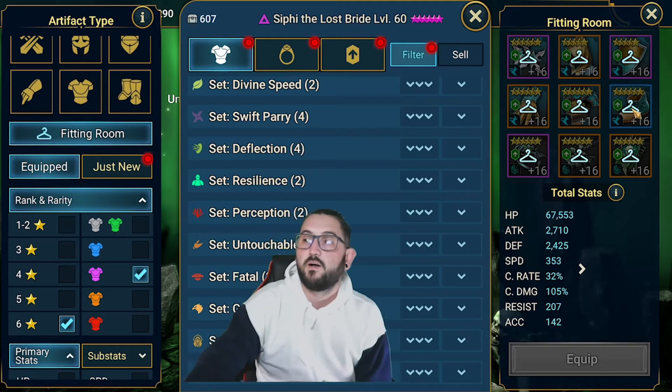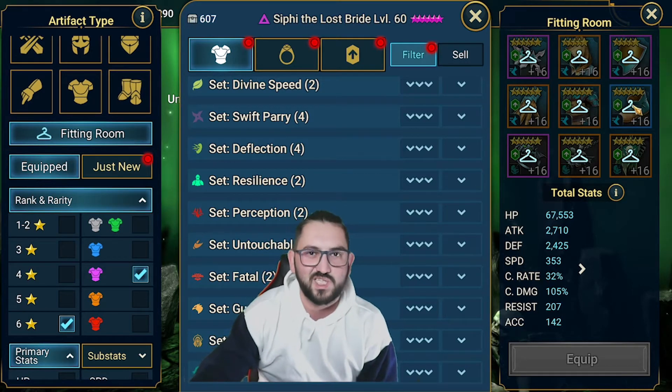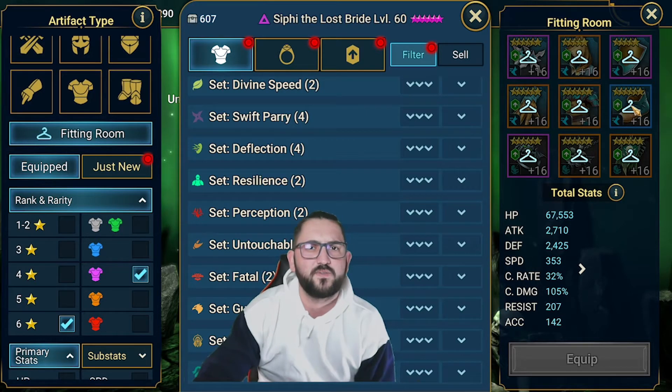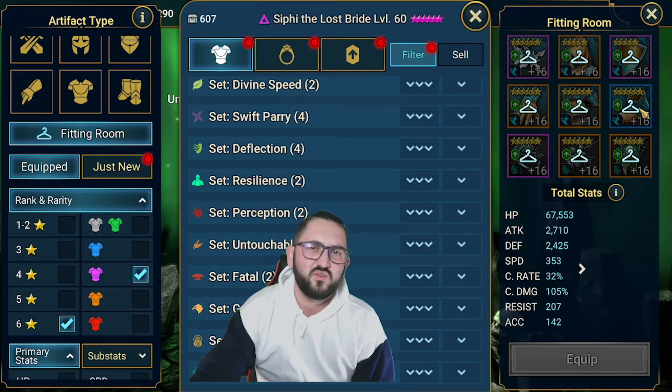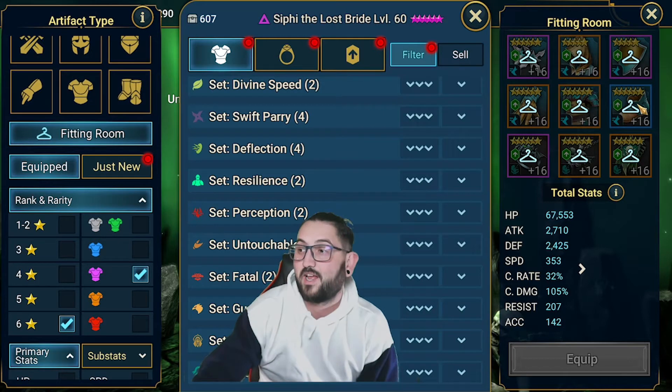For the bottom pieces, on the boots I would never use it, because it doesn't matter what it gives you - 99% of the time you want speed boots. Whatever substats it gives you, you don't want to risk RNG to get like a one-in-a-gazillion chance to get perfect speed boots.